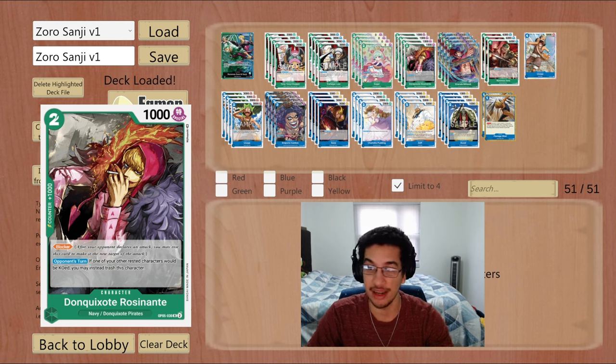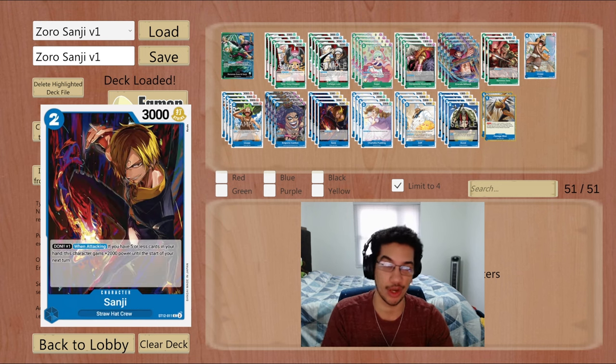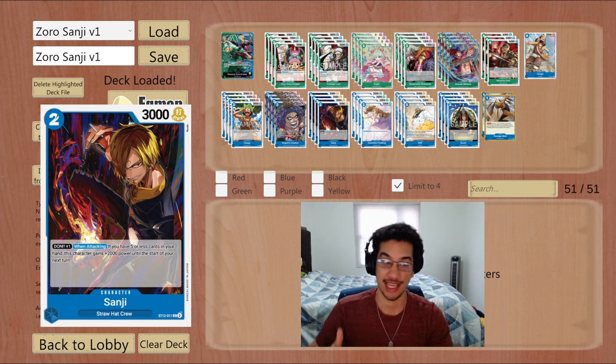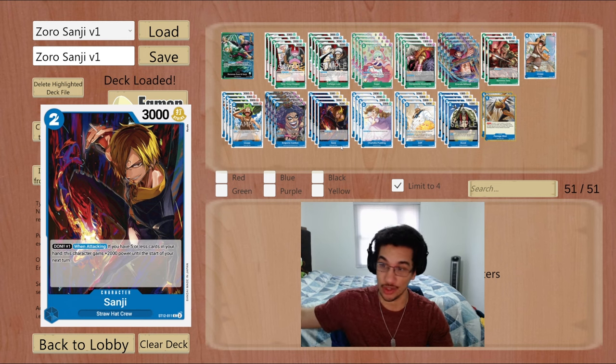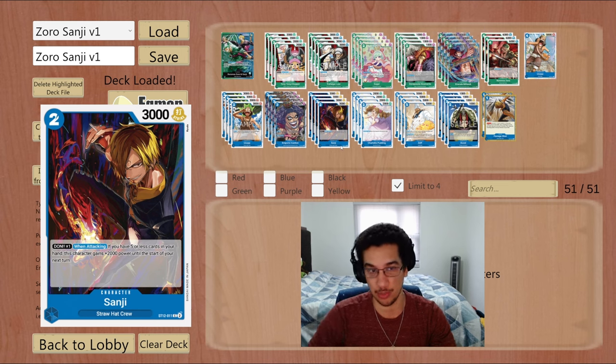Rosinante is a two-cost blocker, and even if you play him rested with Seth, you still get his ability — protecting one of your rested units. Pudding is just a 2k counter, but even if you summon her with Seth rested, you can bounce her back to your hand before end of turn, so Seth effectively drew you a 2k counter. The most important card is Sanji — a two-cost unit from Starter Deck 12. When you put one Don on Sanji and attack with less than five cards, he gets plus 2k. Re-stand and attack again, he gets another 2k. With two Don, that's a 7k attack, then a 9k attack.